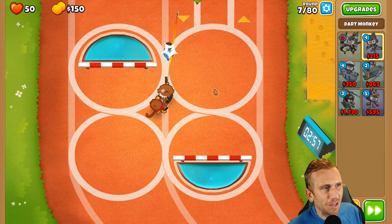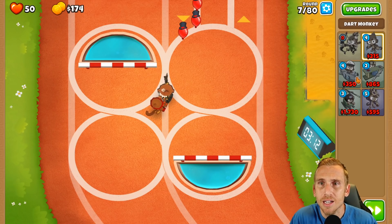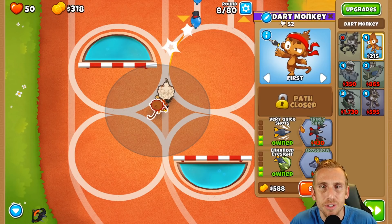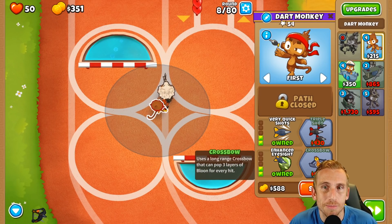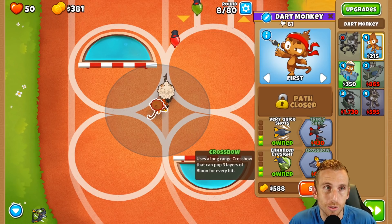Because of no monkey knowledge we're going to have to do some things we wouldn't normally do. On Bizarre I'm going to have to sell to buy and then sell to buy again for another tower. I was trying this with farms instead of subs but that wasn't working well, so tried it with subs instead - they made a huge difference on Firing Range.